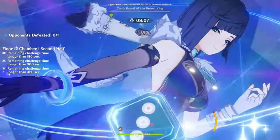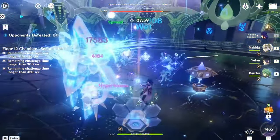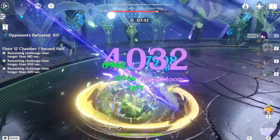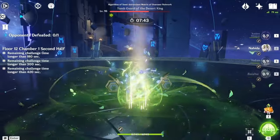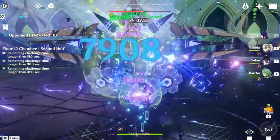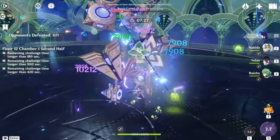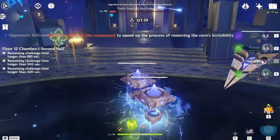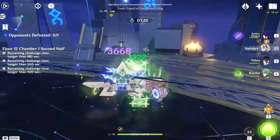Deal with them as fast as possible so you can get to the second half, which is the big robot from Semeru — the Algorithm of Semi-Instracent Matrix of Overseer Network. You have to make it vulnerable: on the first time it goes invisible, you need to bring an Electro character or do a Quicken reaction to make it visible again. You can also attack its appendages to speed up the process and get it exposed. A Quicken reaction gets rid of that phase, and then you can deal the necessary damage.